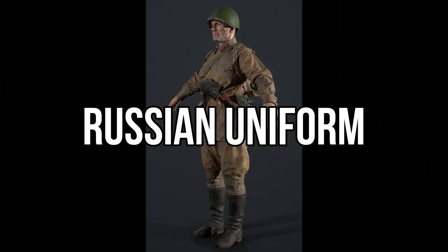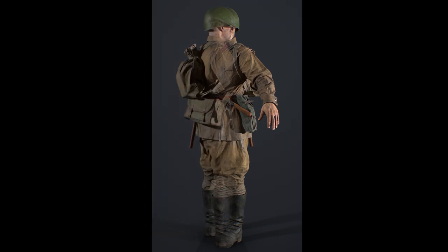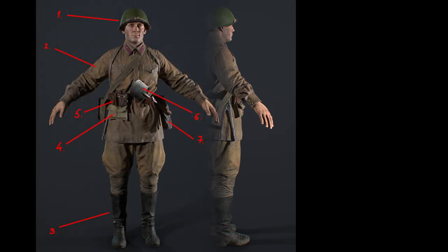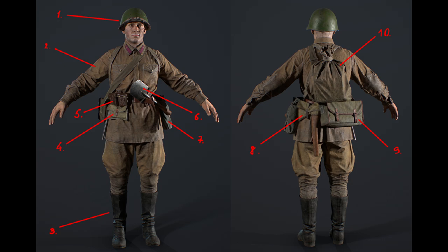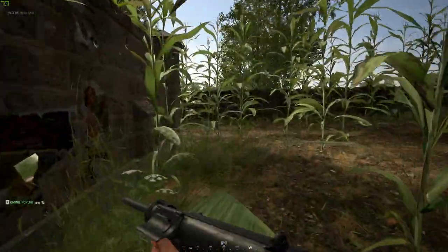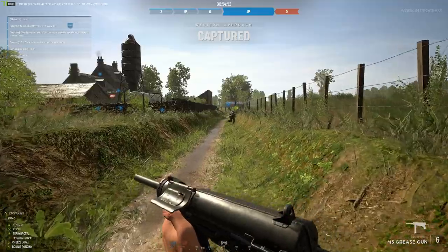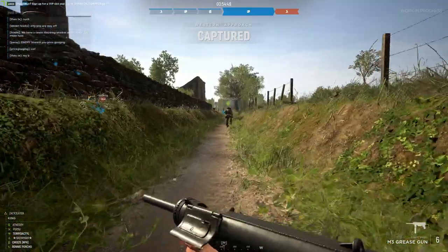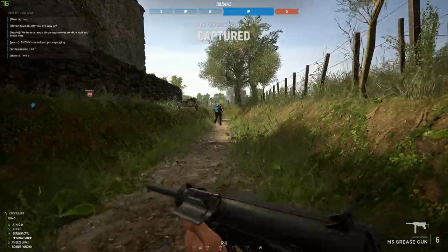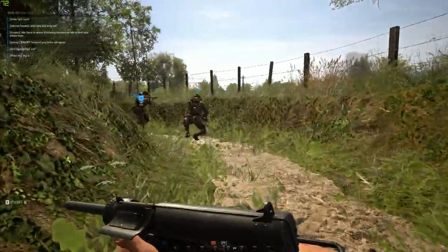Lastly, we get a look at the Russian summer field uniform, which was in use from 1940 to 1943. To me, this pretty much confirms that the Eastern Front is coming in update 9. Why else would they be giving us sneak peeks of the Eastern Front before update 9? They've been showing off little bits of the levels in the recent MG34 update, and we've seen a Russian tank in the background in one of the screenshots as well. And now we're getting screenshots of the Russian uniform.